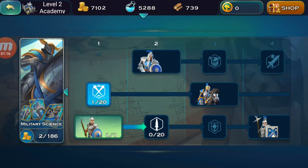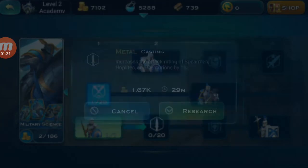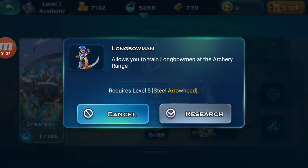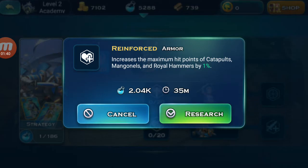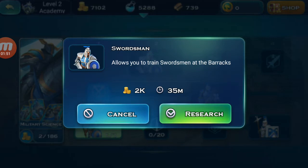Military strategies — allows swordsmen in the barracks. Let's check out strategies. Allows training longboat archers. I think what we need are these upgraded soldiers, so let's go here.